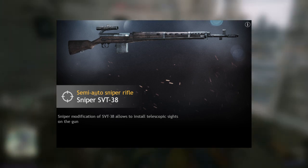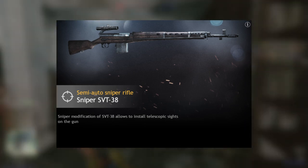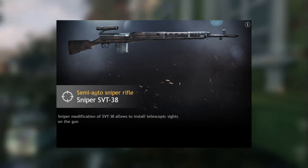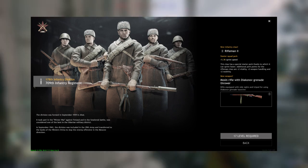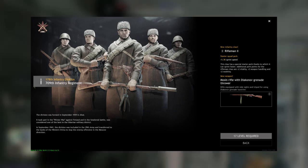Level 16 is where the Soviets get their first semi-automatic rifle — the SVT-38. This thing is literally a semi-automatic assault rifle given a scope. Would I be using it with my sniper squads? Yes — I'll be putting this thing in with my sniper squads. Level 17, the Mosin rifle with grenade launcher. Give this to your riflemen — you will really be thanking me.